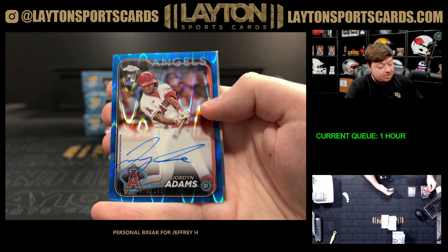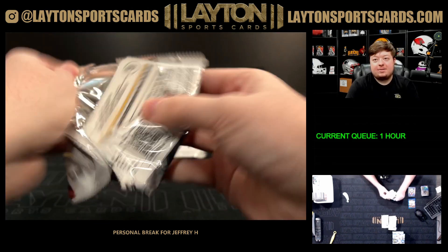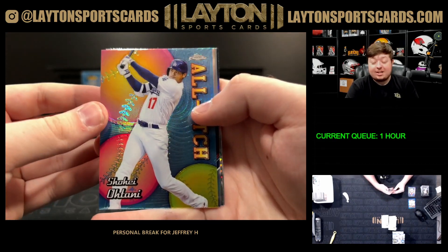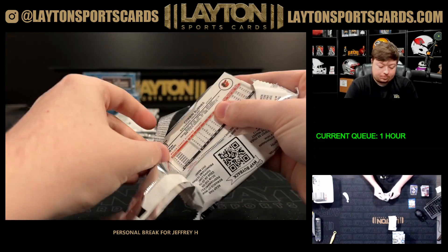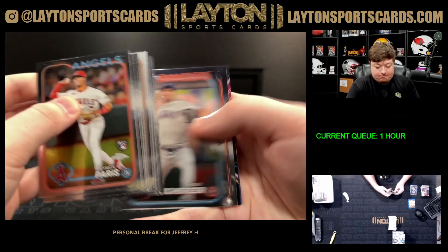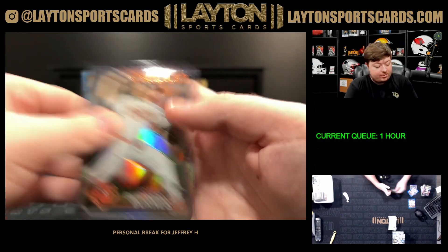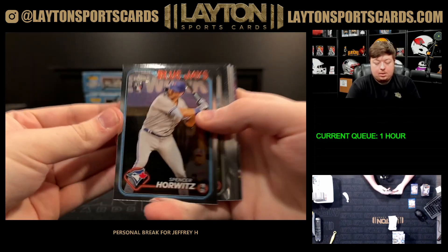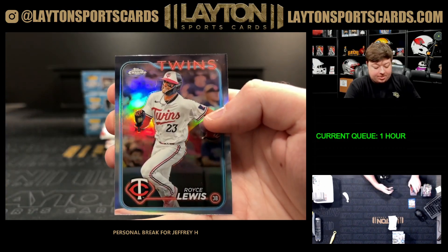Future Stars: Jordan Adams blue ray wave rookie auto to 150 for the Halos. Ohtani all-edge, Goldschmidt Strokes, prism Trea Turner, and Yuki Matsuya refractor rookie. All cards do get top-loaded before they ship out. Alley Rochman Future Stars, Lion Richmond rookie blue Sonar to 125 for the Reds, refractor Corbin Burns. Corbin Carroll prism, Zack Wheeler, and refractor Royce Lewis.